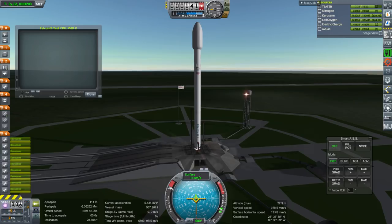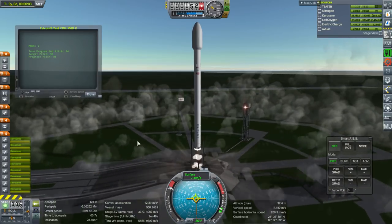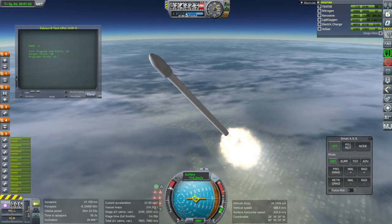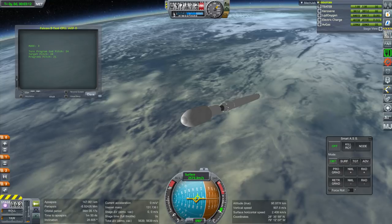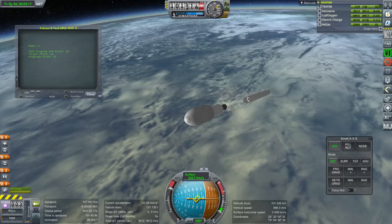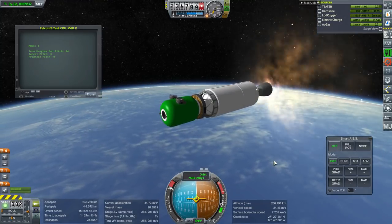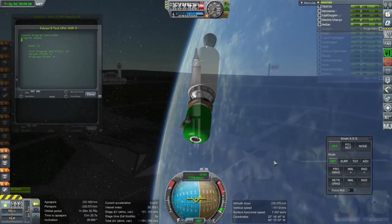This is the Falcon 9 from KK Launcher's pack, and this is alright. I was the one who wrote the RO configuration for this, so I'm not entirely surprised that it's alright. It's also the baseline launcher for the launch script I wrote, so one would expect it to act properly. This is not the recoverable version though, because on all the recoverable craft files I had put a little camera from Hullcam VDS, and that part apparently changed between versions in a way that prevented me from opening the craft file.